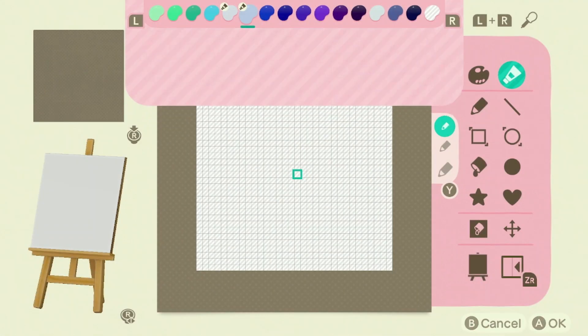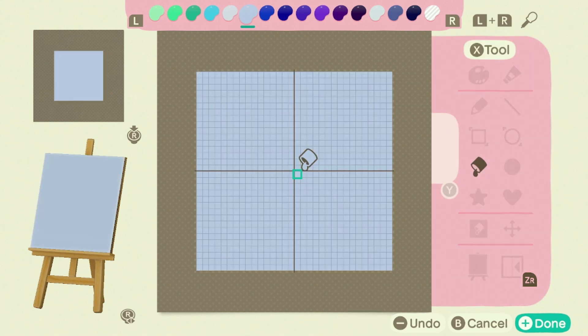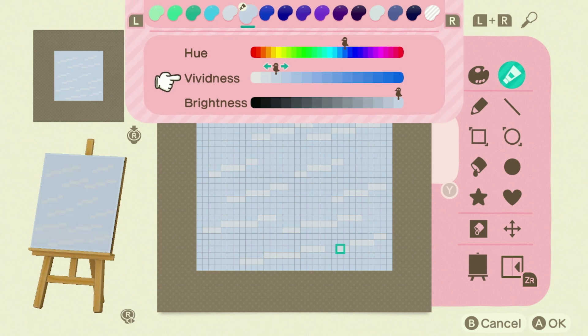Now it's time to create the ice. I started by deciding on the color — a lighter shade of the water color in the game. Next I used one shade lighter and drew lines on it to represent the ice shining in the sun. After drawing the lines I decided to lighten up the actual ice just a little bit, and I think I'm happy with how it turned out.